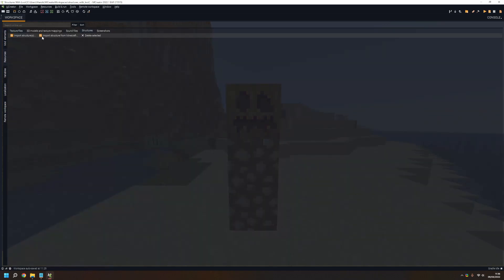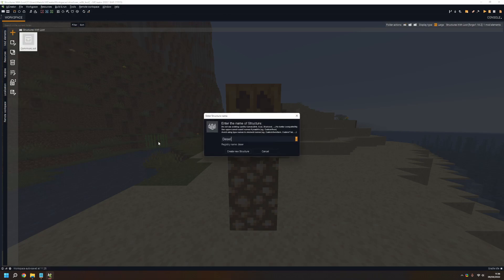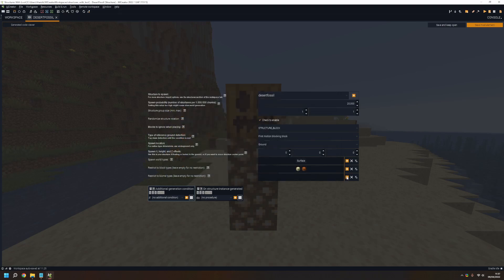Go into Resources > Structures and import the structure from Minecraft — import the desert fossil. Now make your structure normally. I'm going to set the spawn rate quite high because I want to show it to you. Everything else seems good. I'm going to make it so it only spawns on sand — normal sand and red sand. Save it now.